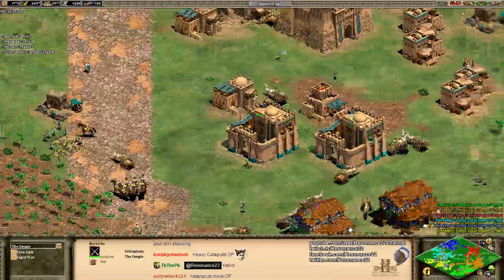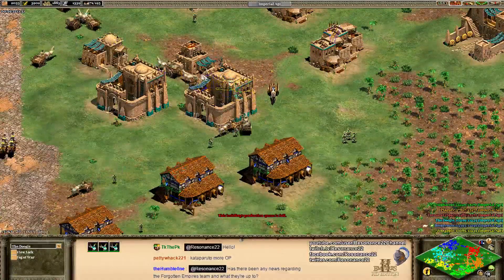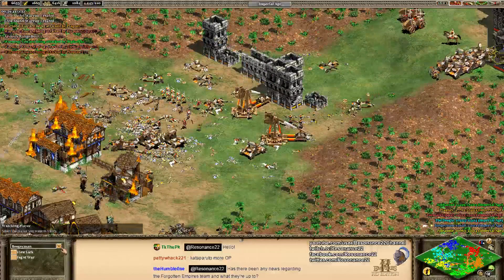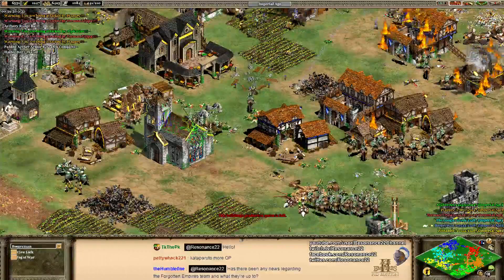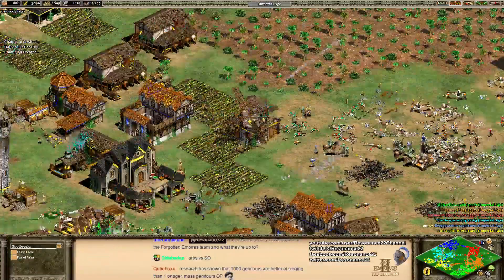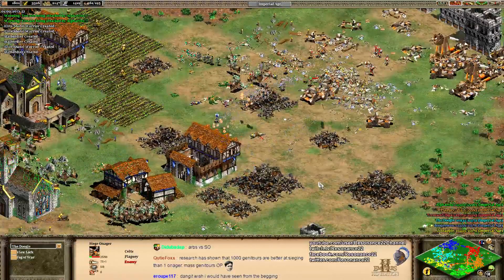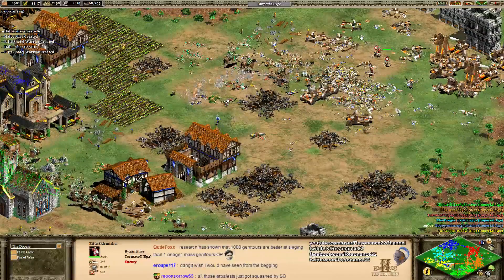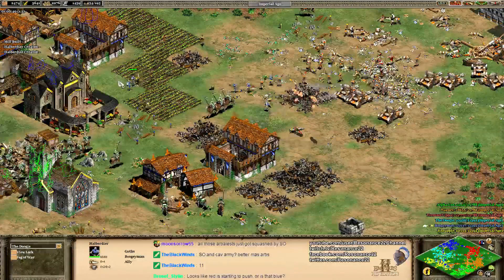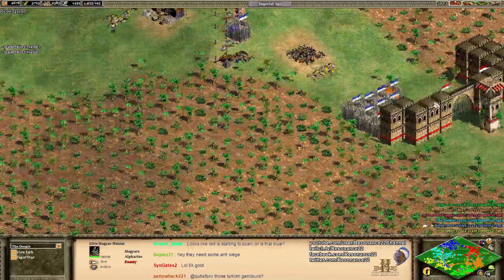If you're this rich and not at max population, just make more unit production facilities — shift-queue up a ton of military units and spend that money. In this case TheDoogie has so much money in the bank he could sling it to Boogeyman, or just build more barracks. The Arbalists here are not the best choice — they'll just die to Onagers and aren't good enough versus infantry. If you're the Ethiopians in this situation, Shotel Warriors are okay if you can get up to Siege Onagers in time, but you have to watch out for Onager blasts. Maybe also send some Hussars or your own siege weapons.